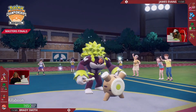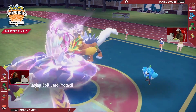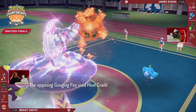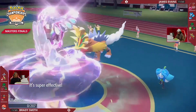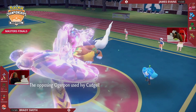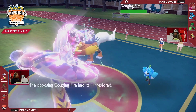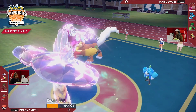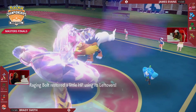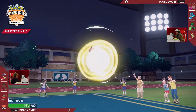One of the moves Gouging Fire has is Heat Crash — if Raging Bolt protects and you want to take advantage, Heat Crash into Rillaboom is enough for the KO! This is what you have to do to break through Brady's defense — you have to make predictions, be aggressive, call the switch. Brady has shown you four or five turns in a row: 'I will swap the Pokémon that resists the biggest threat.' James is saying 'I'm going to call your bluff,' and the Heat Crash gets rid of Rillaboom.